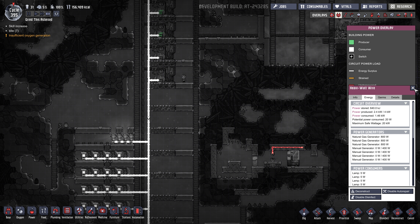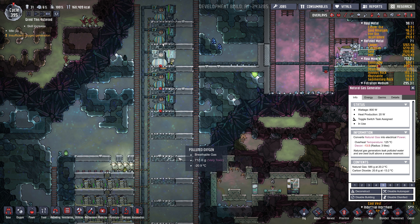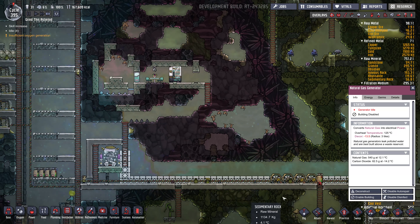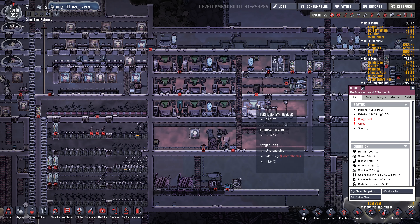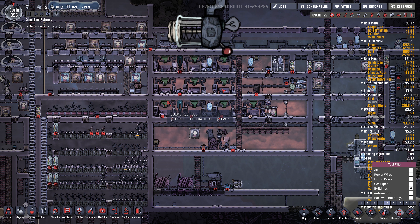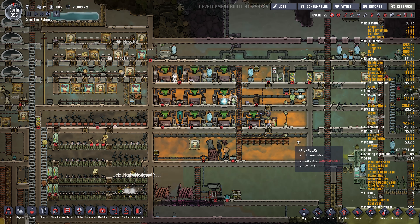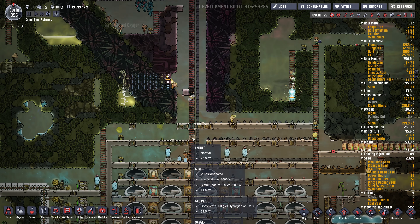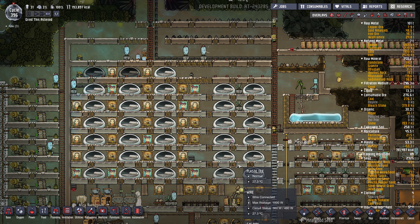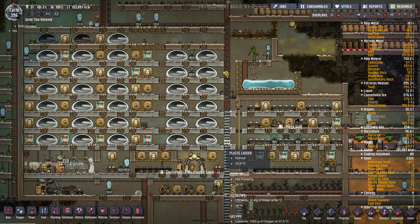Power consumed around 2, power produced 2.4. Let's disable another one. Now I'm going to deconstruct a bunch of these fertilizer synthesizers. Don't think we'll need them all. We'll keep three for now. The only issue of getting rid of all the fertilizer synthesizers is that we're going to have a lot of polluted water left over. But if we don't have much natural gas, then we won't have much polluted water.